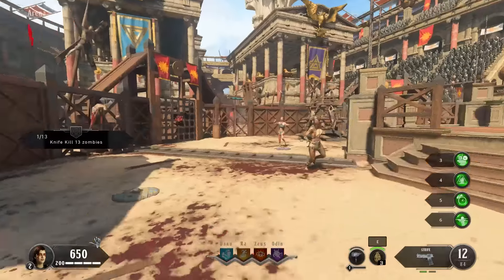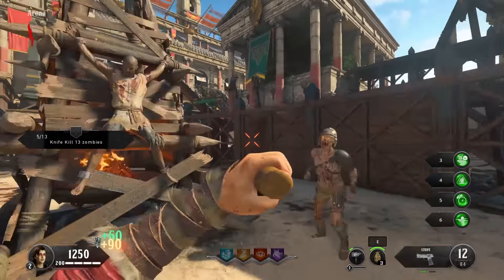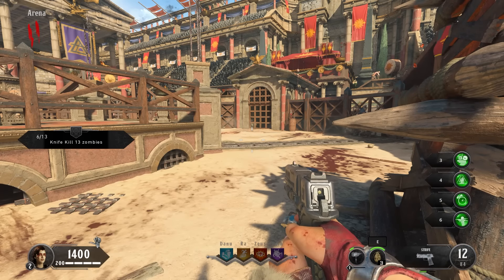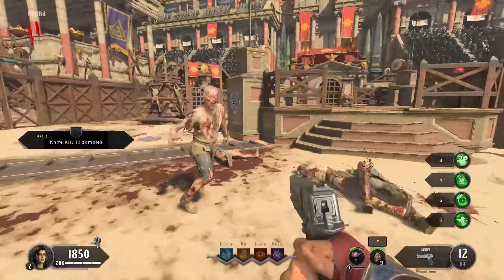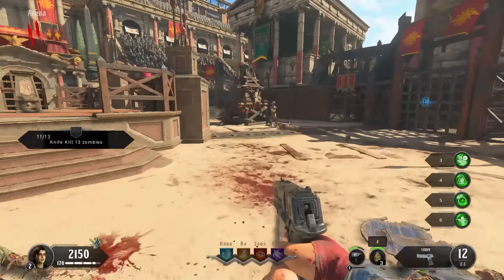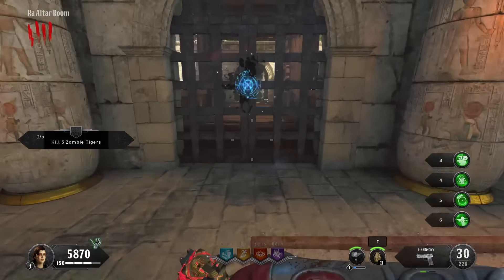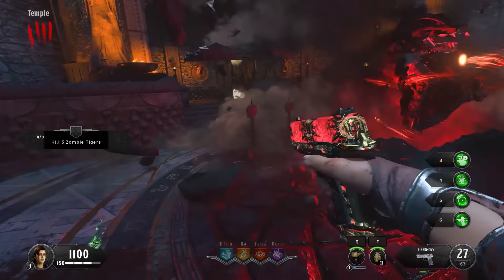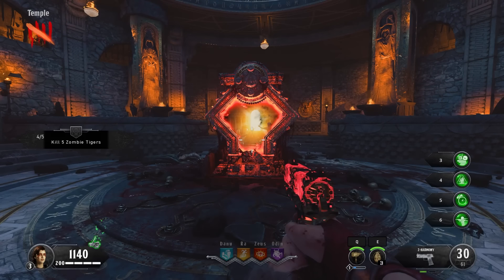Whilst Voyage might not have been the best way to start Black Ops 4, IX did make up for this. It was a much more fun and exciting experience and one of the things I found most exciting was the way in which you unlock the Pack-a-Punch. You've just been chucked into an arena, fighting for your life. If you want to Pack-a-Punch your weapon you need to fight four champions of the gods. If you can defeat these champions you take their heads as a reward, stick them on the pillars, and in return you get the Pack-a-Punch machine. I think that is an awesome way to unlock Pack-a-Punch.